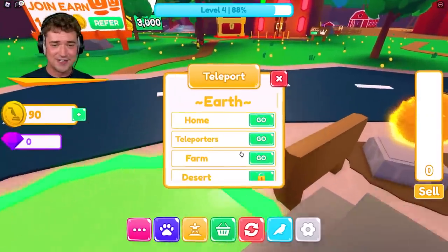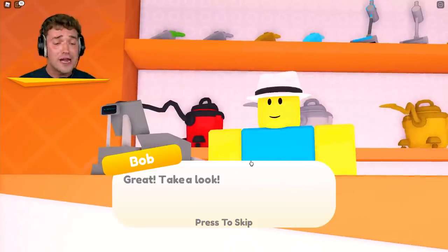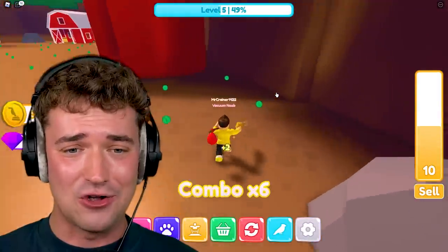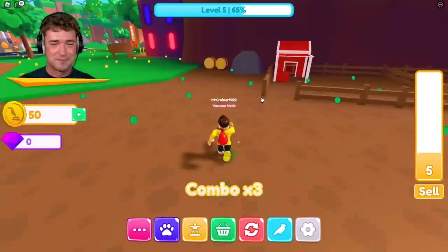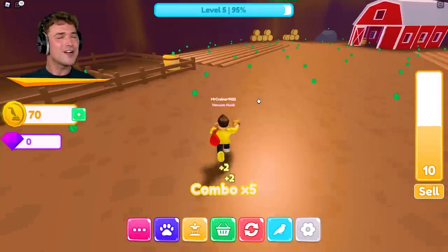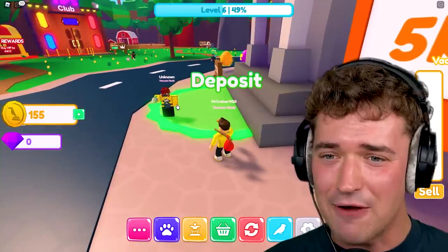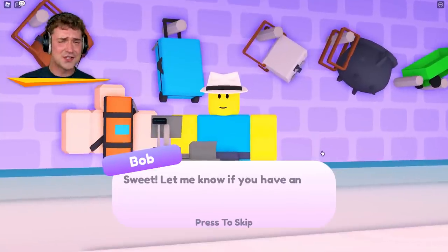I'm almost level five — this is honestly going pretty fast. The Simulator King strikes again, this time with vacuuming. Let me get the range 18 handheld gold vacuum. We're also gonna need a better bag pretty soon, but for now we got the golden vacuum. Look at how much this one sucks in — we're filling our inventories like it's nobody's business. We need 100 bucks for the next bag. I'll spend some Robux to speed things up, but for now I want to suffer a little bit.